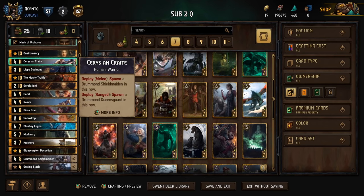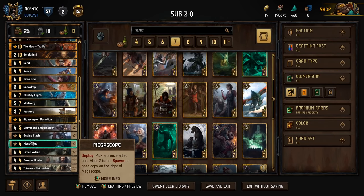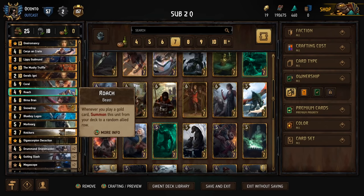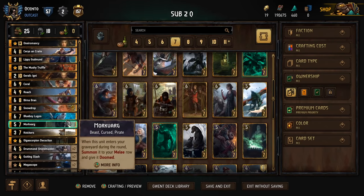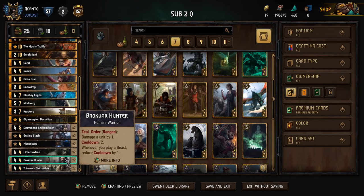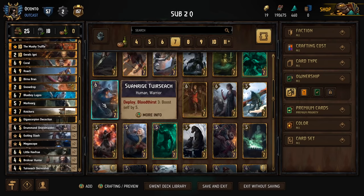Once we get those big units later on in the endgame, I strongly believe that Igni is going to help us clean up. We're able to really tempo our opponent and try to get them to lose on even in round one, then bleed them down in round two. With a short round three, we bring back all the cards we've made. With Cirrus on melee row, we're creating drum and shield maidens, summoning them from deck, making copies with Megascope, and the Roach and Morkvarg thin package - all things we recycle with Skirmishers.